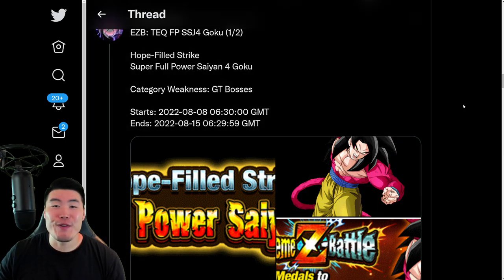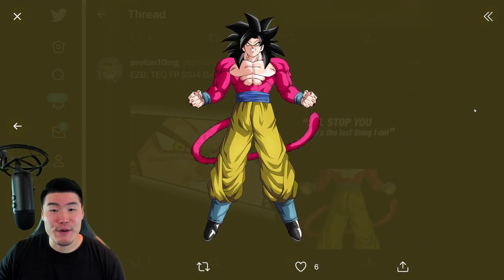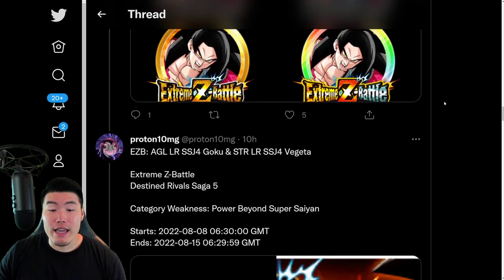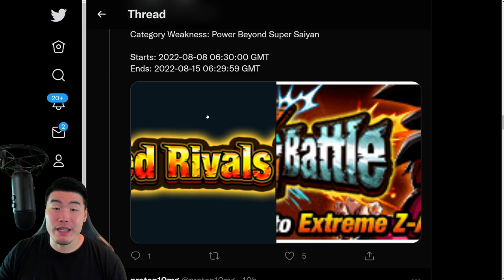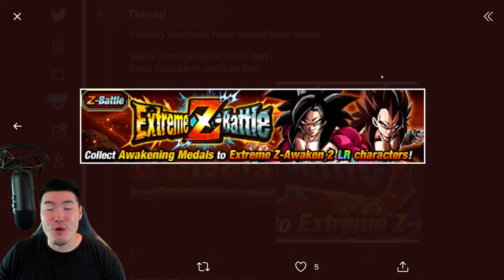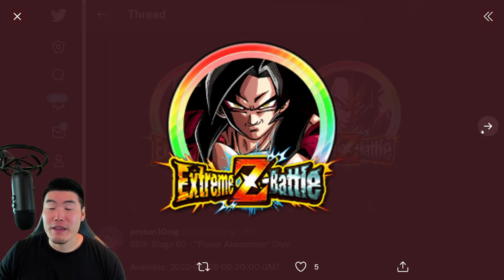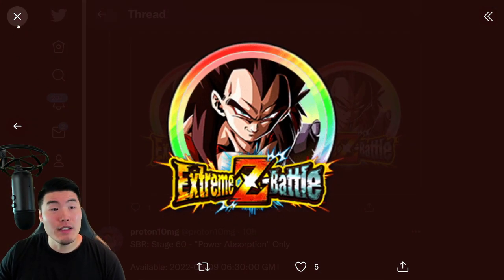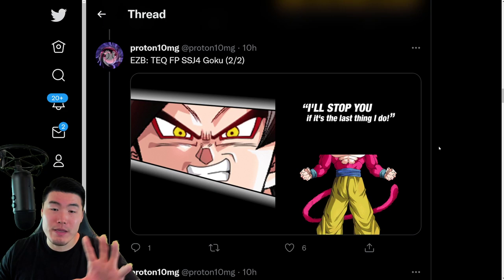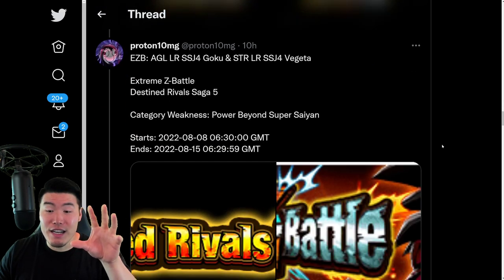So we have the Full Power Super Saiyan 4 Extreme Z Battle and Extreme Z Awakening, along with some more assets for the same event. We also have his Extreme Z Awakening medals, and also the expected Extreme Z Battle and Extreme Z Awakening from the JP side, which is the Destined Rival Saga 5 for the 4th Anniversary LR Super Saiyan 4 Goku and Super Saiyan 4 Vegeta. These guys are also getting Extreme Z Awakenings, and this event is also available right now. In the stream later today we'll do both of these Extreme Z battles at once, and then showcase all three of them on one team probably this afternoon.